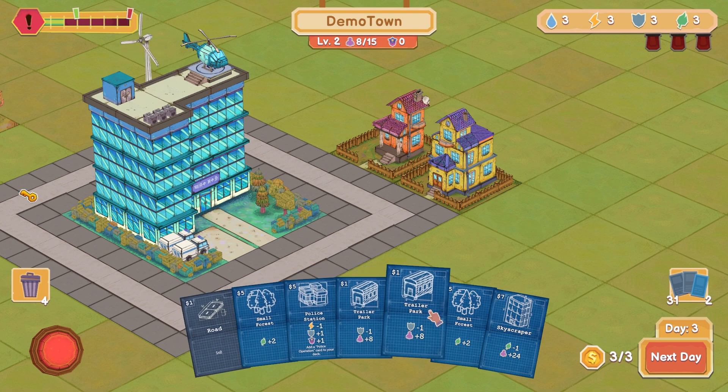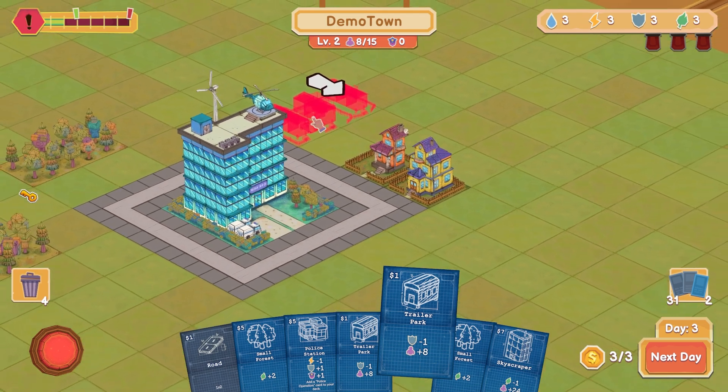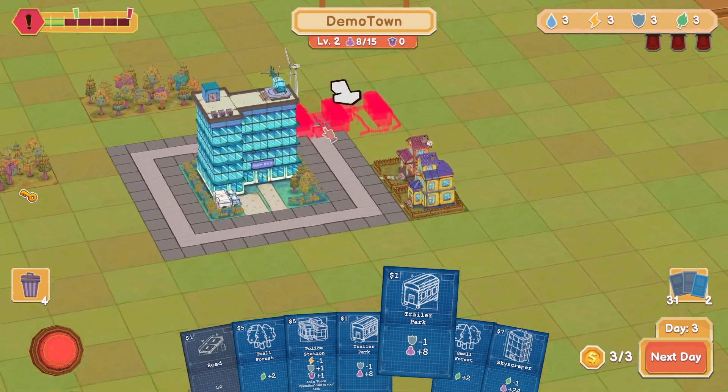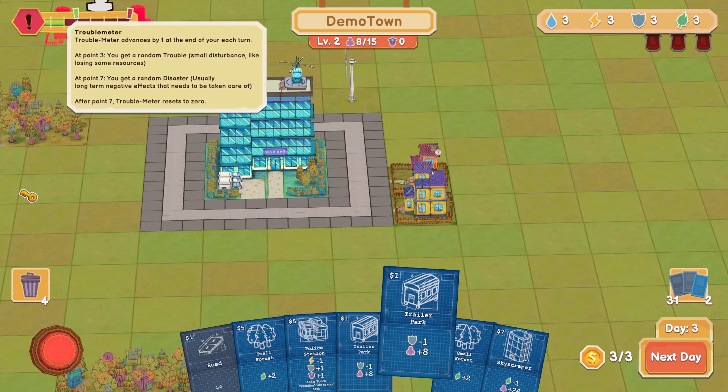Trailer park — I lose one safety but I gain eight population. I'm going to go ahead and just do that. R to rotate. The trouble meter advances by one each turn. So at turn three, you get a random trouble — small disturbance like losing resources at 0.7, a random disaster, long-term negative effects need to be taken care of at 0.7, then resets to zero.